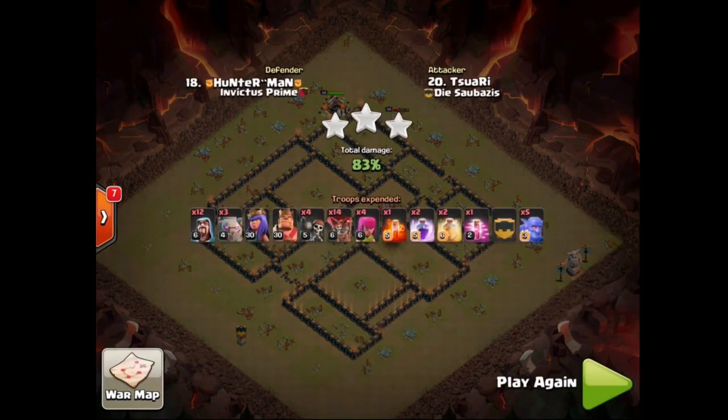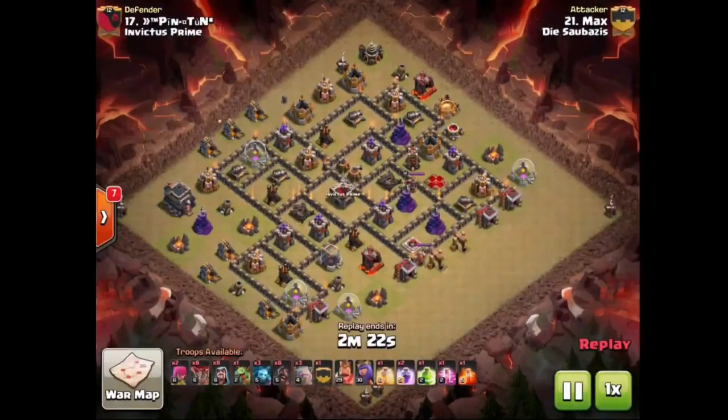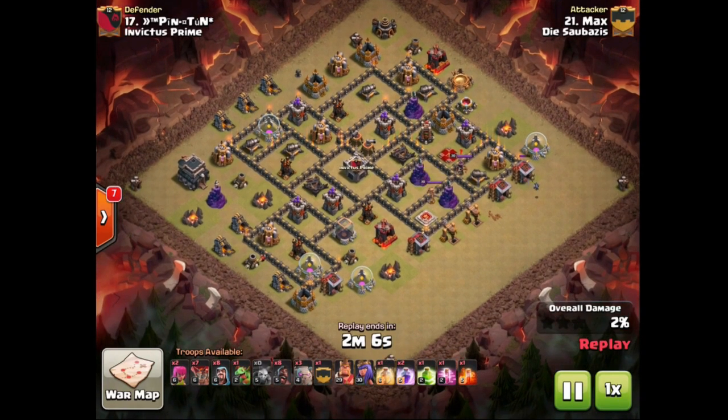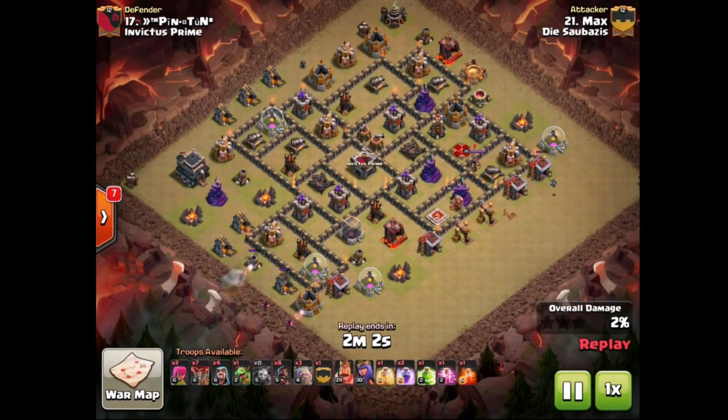That's moving us up to number 17, where we have Max coming in with a very nice entry. Take a look at that entry — tried to funnel with minions, but there was a Tesla there, so just dropped the balloon on the Tesla. Very easy kill. Little bit of a strange Tesla location. The wizard here is gonna 1v1 the mortar — had he placed the wizard closer to the mortar, the wizard actually wouldn't have taken any shots. But the wizard did his job down there.